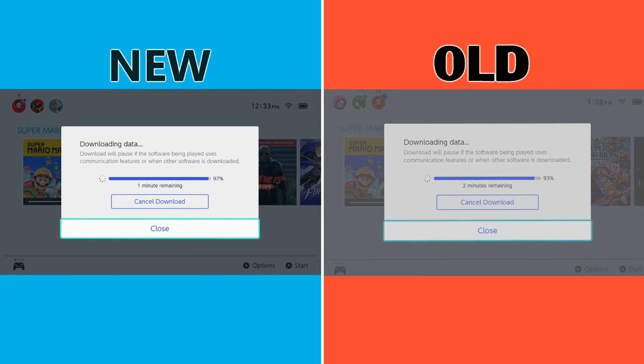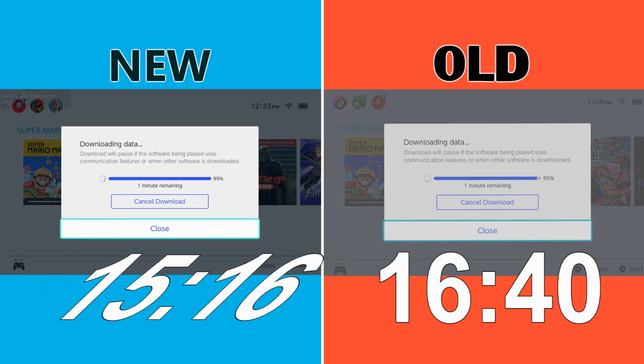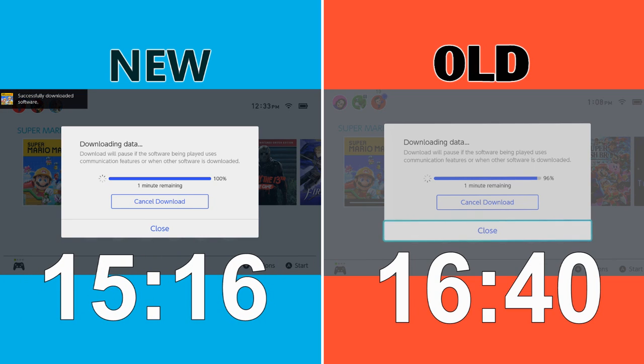But what about download times? Well, this is where it gets a little bit more interesting. To test it out, we downloaded Super Mario Maker 2 three different times on both the new and old Switches, and then averaged out the results to try and mitigate any random fluctuations due to internet traffic. And to our surprise, the new Switch beat out the old Switch in all 3 tests. On average, the old Switch finished the download after 16 minutes and 40 seconds, whereas the new Switch finished over a minute quicker at 15 minutes and 16 seconds, again on average.